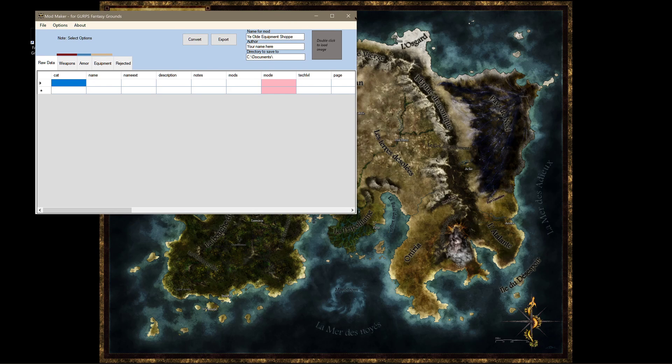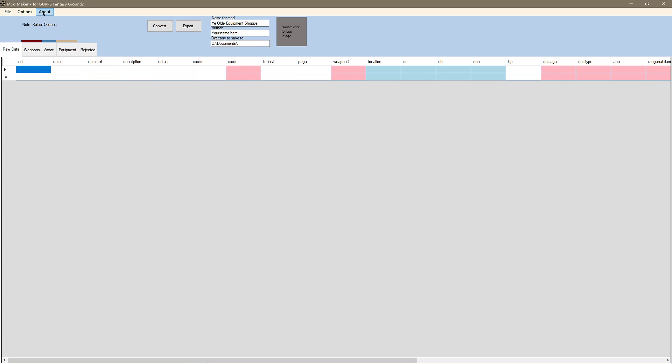So this is the GURPS Fantasy Grounds Mod Maker for GURPS. Now you may have noticed in the last video, you see this Options GCA Import. So if you have GURPS Character Assistant, this is probably the easiest way to get items that you can use for drag and drop inside of Fantasy Grounds. So let me show you how to do that.